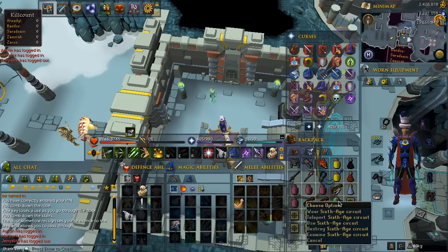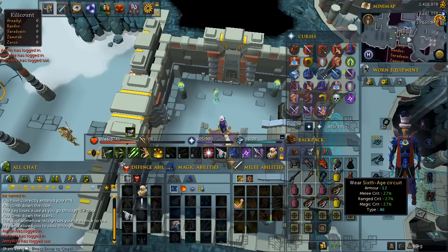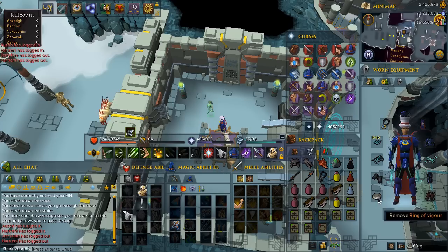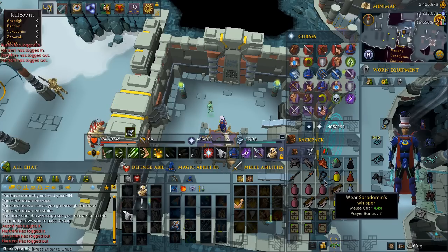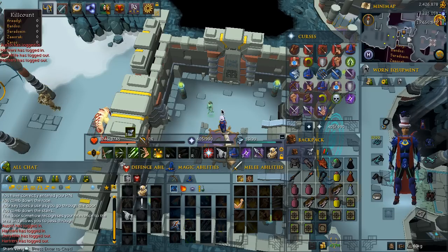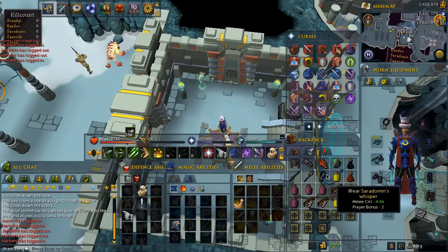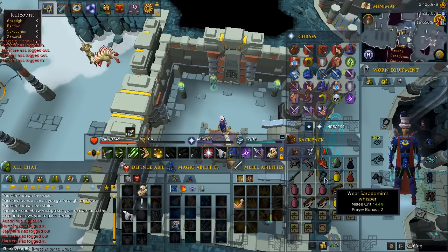I've also got a 6th Age Circuit in my inventory — the extra 2.7% melee crit helps speed up kills quite a bit. If you are new to Nex, you can get rid of these two items and just camp a Dragonrider Amulet and a Ring of Vigor, which will make it a little bit easier. But once you get more experience you can start boosting your damage per second by introducing these two items.